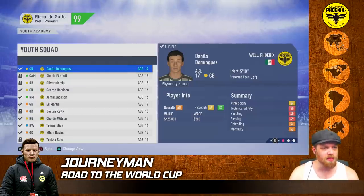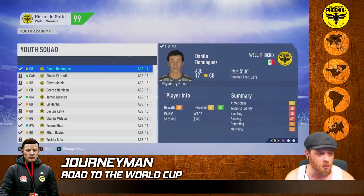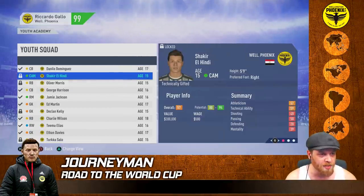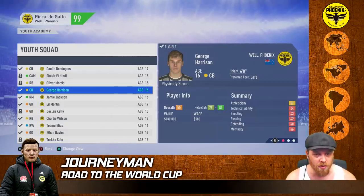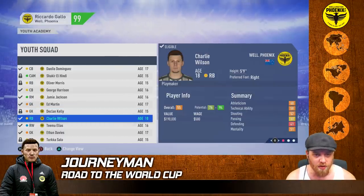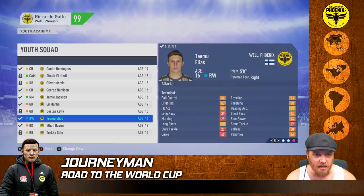It's the first of the month and we've got a U-Squad monthly report. Danilo Dominguez, 60 overall, 69-83 - potential has dropped. El Hindi 80-94, not ready at 15. Oliver Morris 75-81, 61 overall - could help out if he turns 16 in time. George Harrison 55 overall 79-85, Jamie Jackson 54 overall 74-88, Ed Martin 53 overall, 6'5", 78-94 - looks pretty good. Charlie Wilson, 55 overall, 76-94 - a playmaker from right back, 18 years of age. Let's promote him to the senior team. Elias is 84-90 at 58 overall - we'll hold for now.